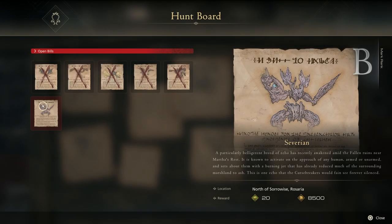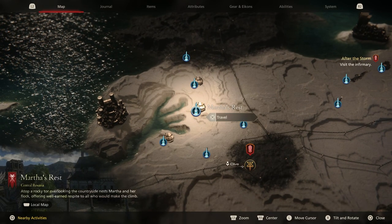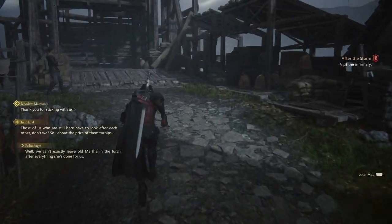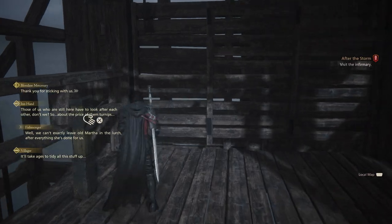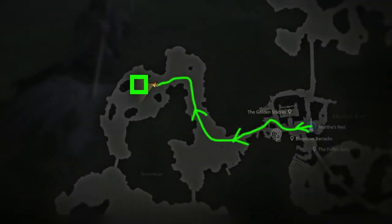Make sure you are topped up with potions and any tonics you want to use. We are going to fast travel over to Martha's Rest. Take the western exit — that's down the lift — and then head north into Sorrowwise. This is the area where you will encounter Severium.